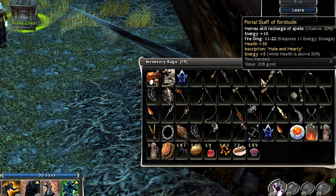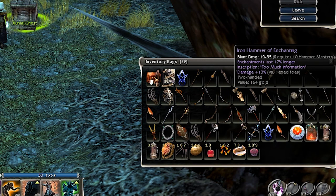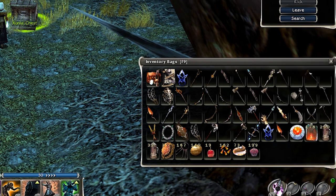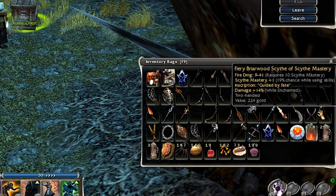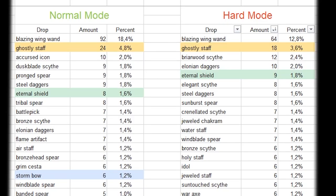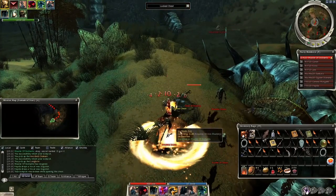Another interesting fact is the highly salvageable inscriptions — I have no data from other Nightfall chest runs, but around every 8th to 10th drop contained this inscription. If you need some, this is a great place to farm them. The most common drop was the Blazing Wing Wand in both normal and hard mode, ghostly staff in second place, and all other items below 2%. A few more notes: fiery dragon swords, icy blade axes, and fiery blade axes may also drop here.